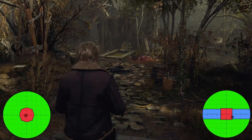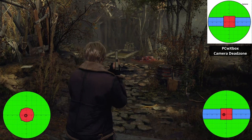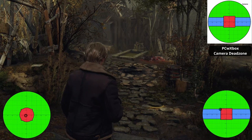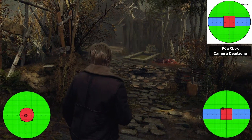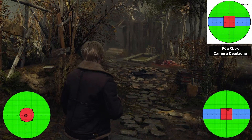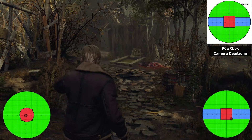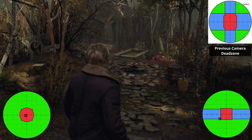For the camera, this is very slightly different from the PC version with an Xbox controller. This is a 24% square whereas on PC it was a 26.5% deadzone — so a very minor difference. But this is smaller compared to the previous Xbox which was about 31%.